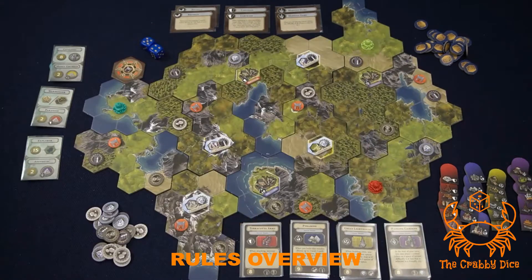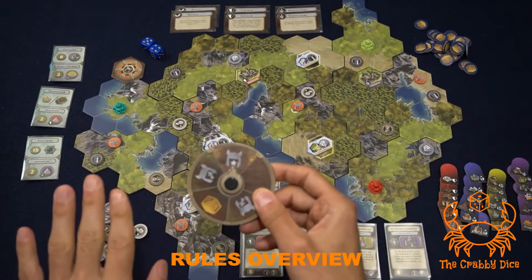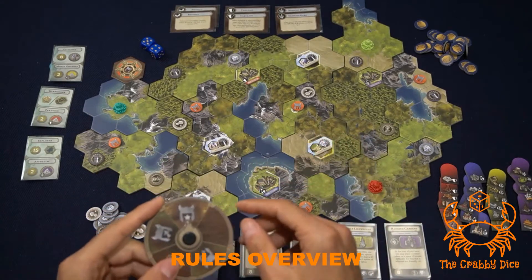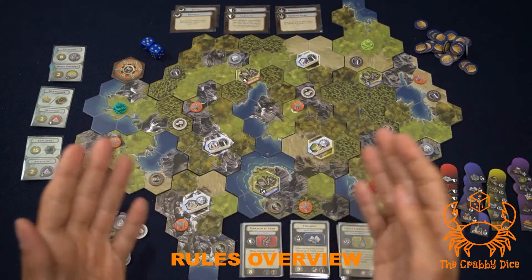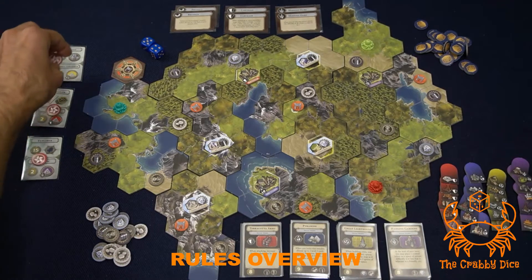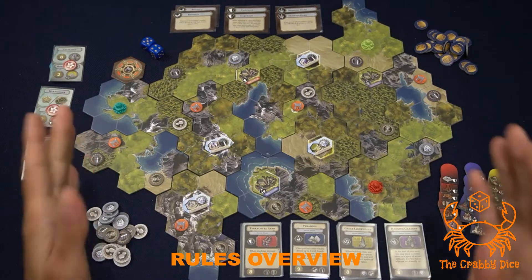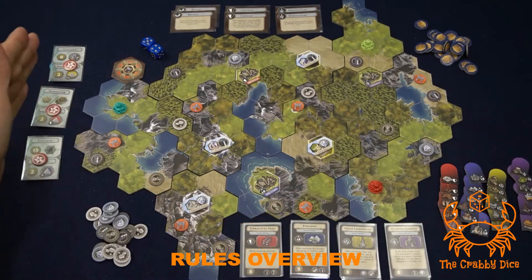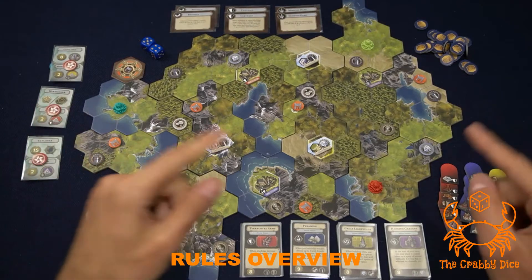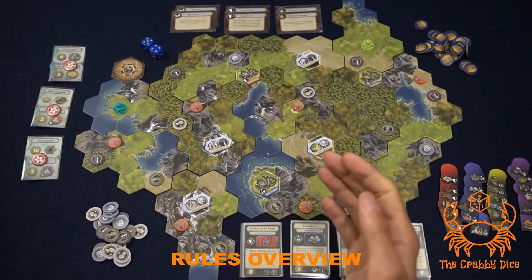The game flows with the first player going first - they always keep the dial to indicate they're first player - and everyone takes one action at a time until the end game is triggered. To win, you need to be the first player with a token on each of the bonus cards. At the start of your turn, if you have a token on each of these cards, you've won. If multiple people achieve this simultaneously, the tiebreaker is whoever has the most monuments built.